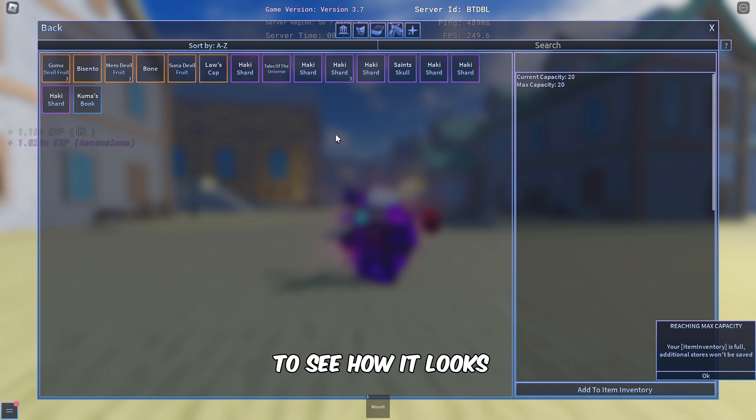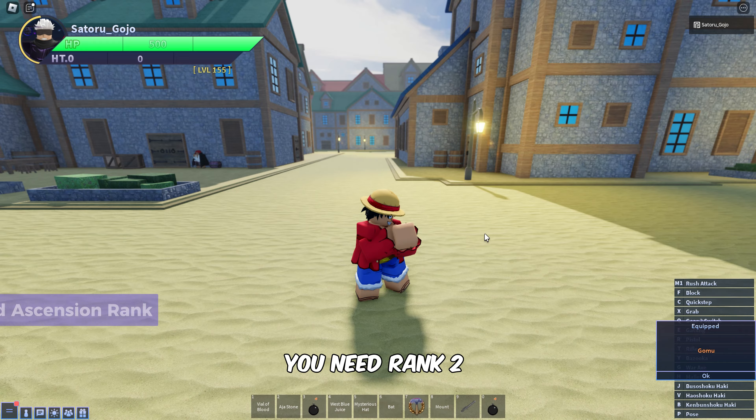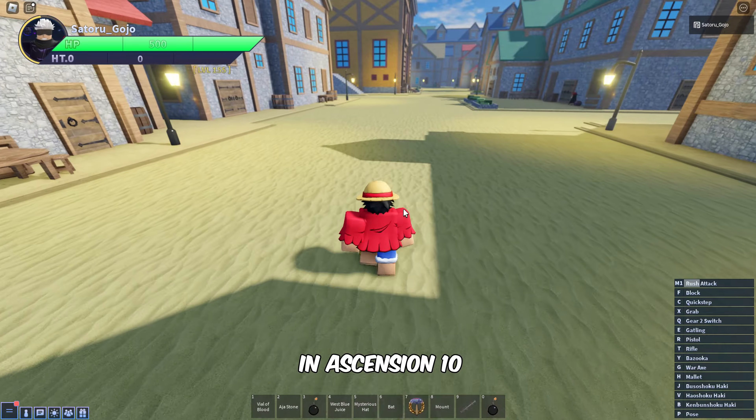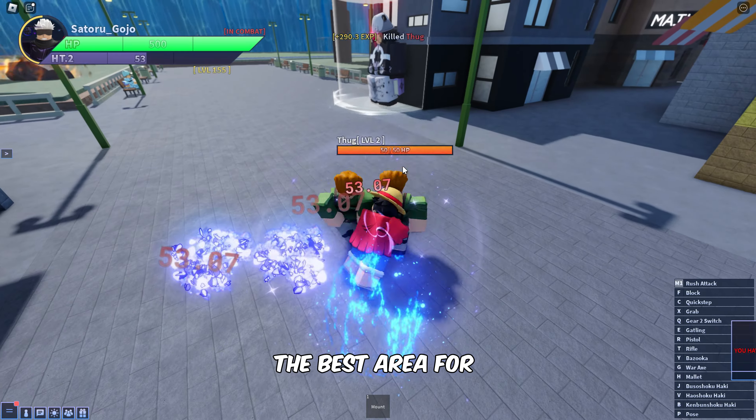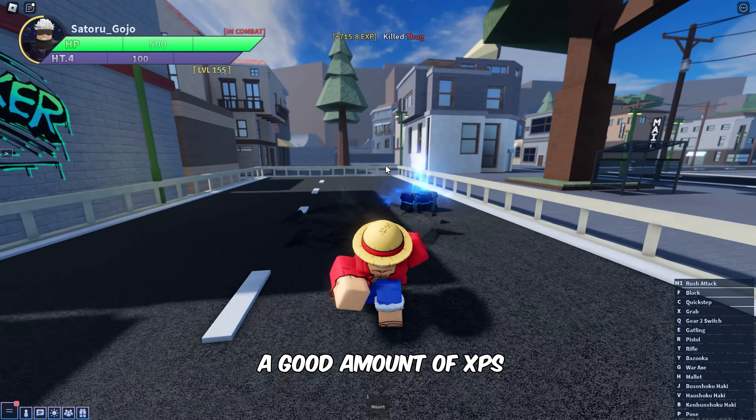Equip it from your inventory to see how it looks. You need Rank 2 Ascension to get Gear 2. In our case, we are already at Ascension 10. The best area for grinding levels fast is the Curses area, as they give a good amount of XP.